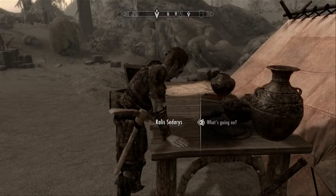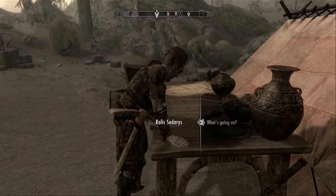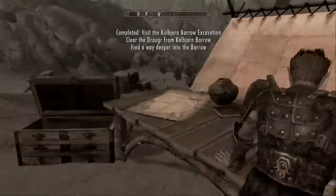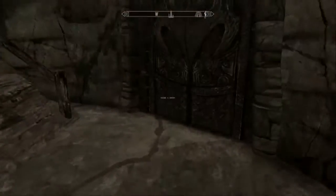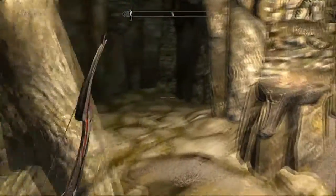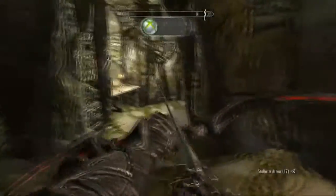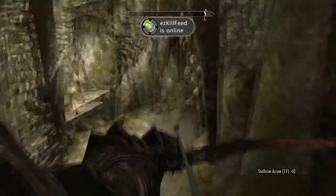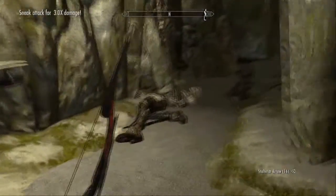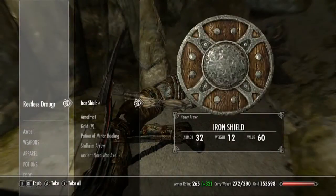I came to town one time and had a courier waiting for me saying that Rallis needed to speak with me, so I went to the dig site. He proceeded to tell me that as they dug into this mine, Draugr had awoken and killed all of our miners.